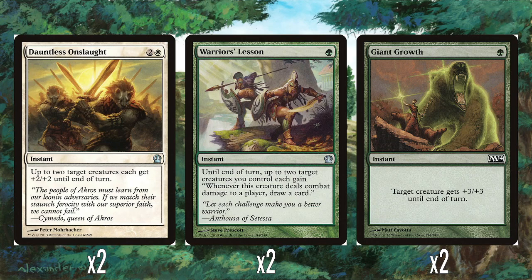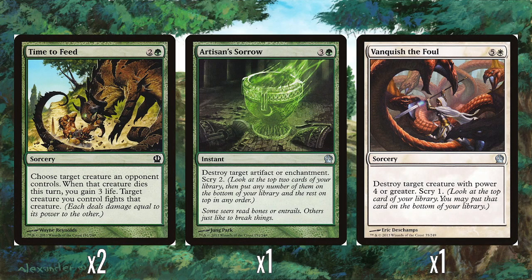And then two Giant Growths — the most straightforward buff you could ever wish for, just one green mana for plus three plus three. And then two Time to Feeds — two and a green, sorcery. Choose target creature an opponent controls; when that creature dies this turn you gain three life, and target creature you control fights that creature. It's a roundabout way of giving one of your creatures a heroic trigger, but also serves as a removal spell and a bit of life gain. Overall, you've got about ten buff spells and ten heroic creatures, which works out okay. Theros was full of good combat tricks and buff spells.